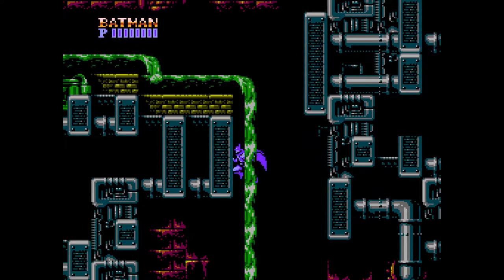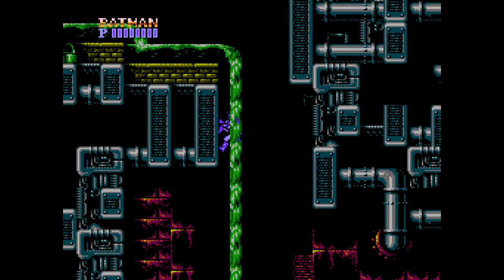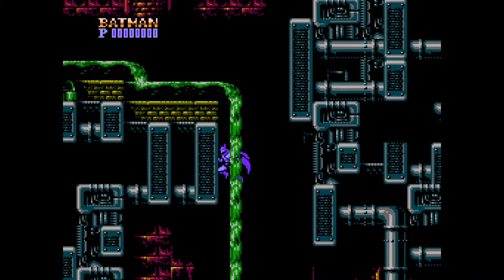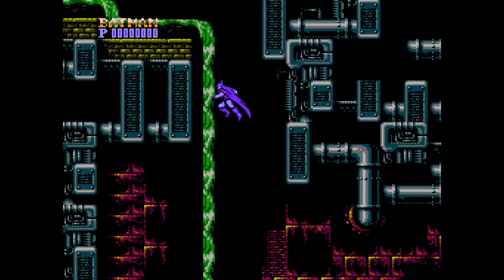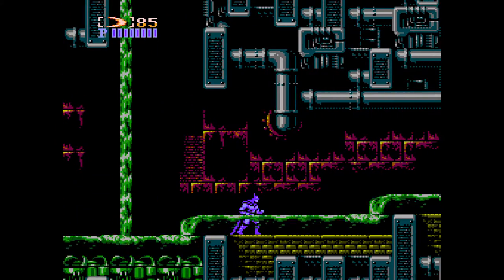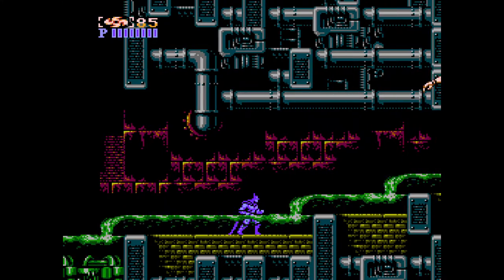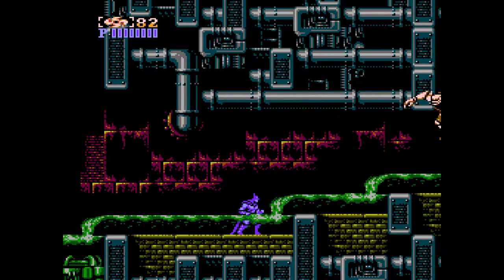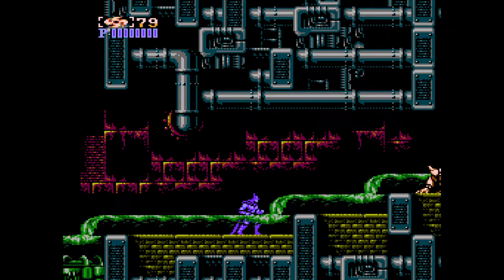Now, if you're patient, the guy down here that leaps at you — I think you can use the spinning blades there on the ground to kill him. Either that or he's just glitching out, because he's gone. Not quite sure which one's doing it, but since he's a little frustrating to kind of land on, I'll take it.